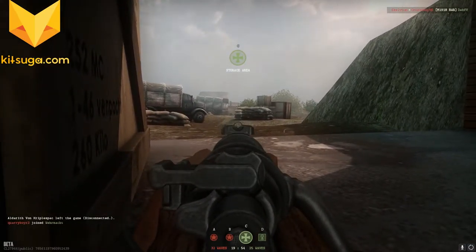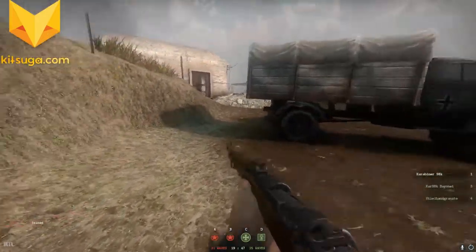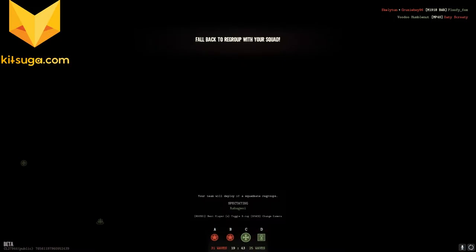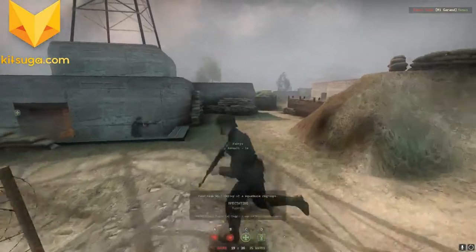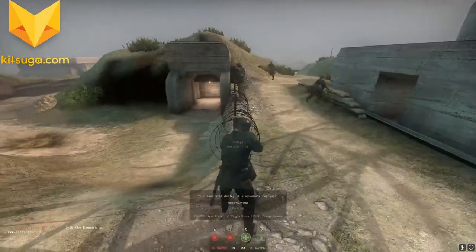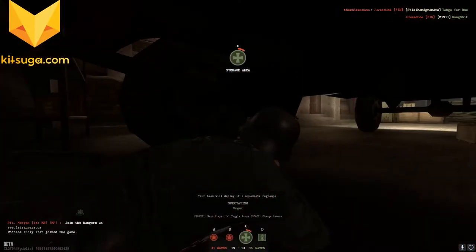I do see there's a guy over there. I'll do something that probably is going to get me killed — run forward. Yep, that's a pretty sure way to die. The team will redeploy if the squad regroups, so I can't immediately respawn. It looks like there must be some required mechanic to respawn — redeploys are in waves.